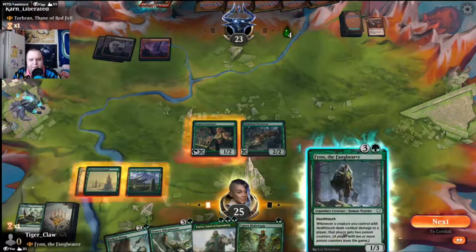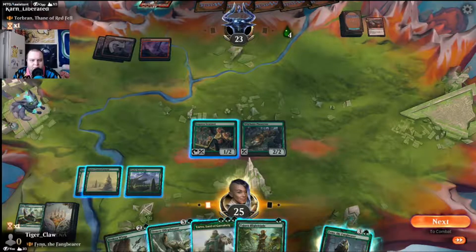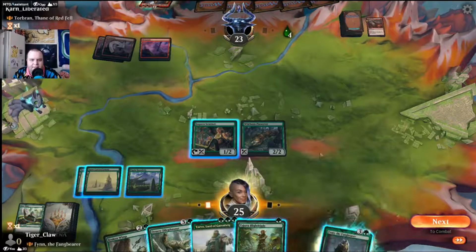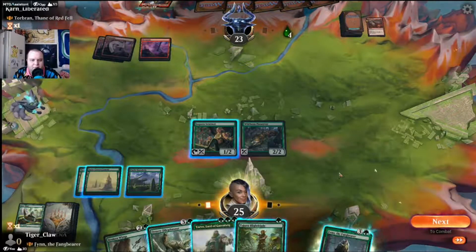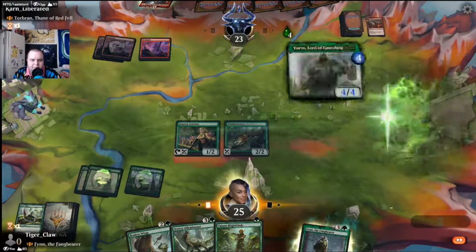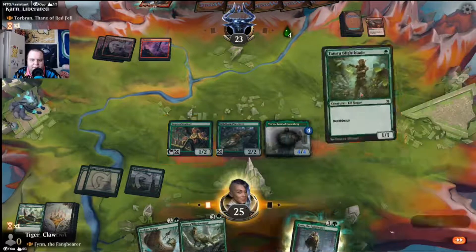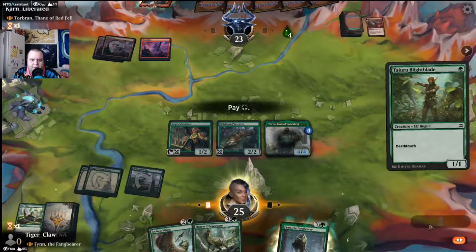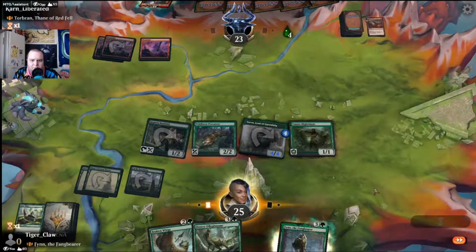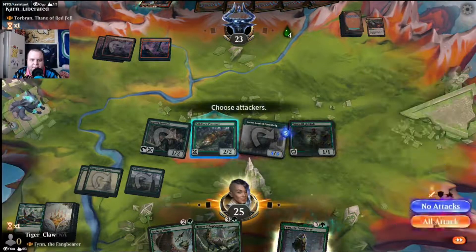We play Yorvo and the Lightblade, then get Finn in to attack. We're being aggressive on two angles. We have a deathtouch creature out there again with Finn on board. We're attacking and climbing toward the poison win.